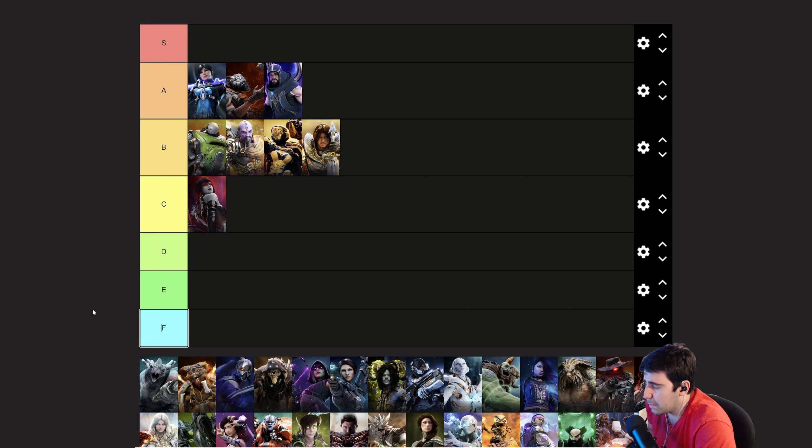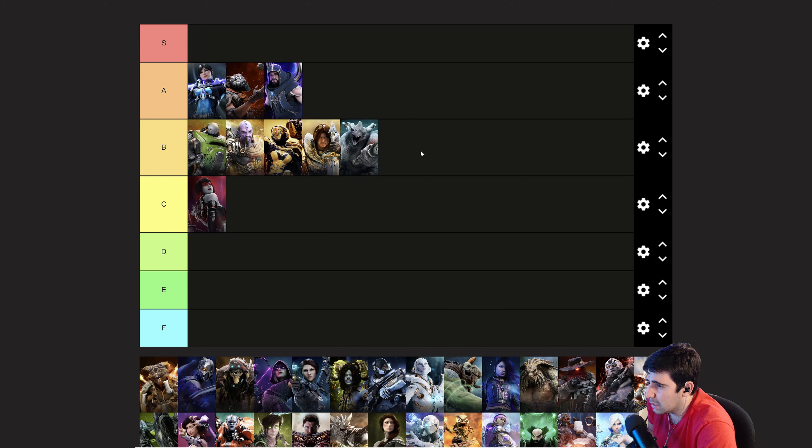Grox is still very dominant in lane, even with the pretty strong nerfs he got. He can still be countered by getting a stun on him, shutting him down, not letting him ramp up in fights. I haven't seen him be as aggressive as he was before, and there are better offlaners now, so I'm going to put him into B. He's still strong and offensive in 1v1s, but he does fall off in team fights and lost some sustain in the previous patch. If you can really one-trick him and catch off well, you could push him up to A tier.